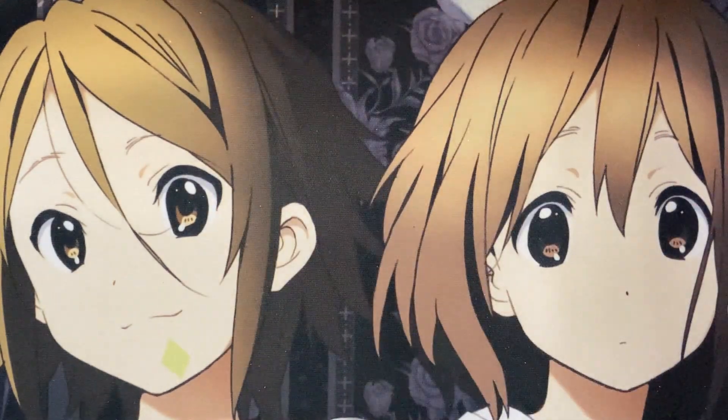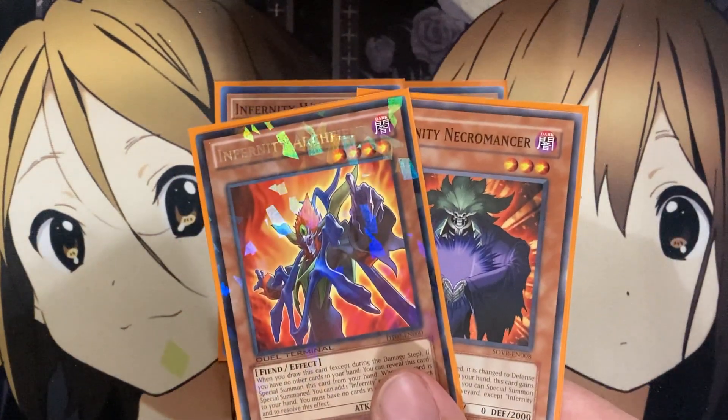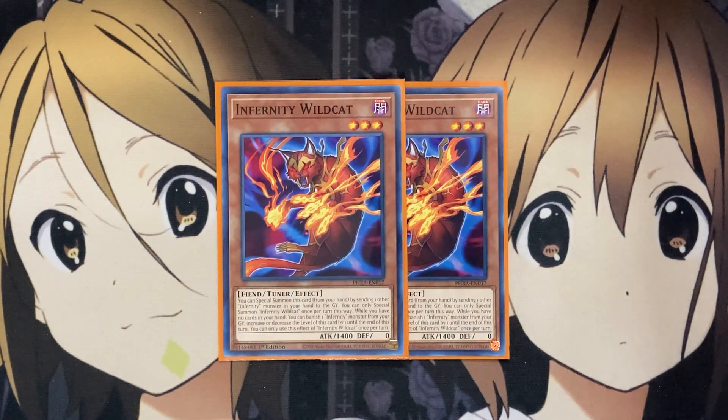For some of the new Infernity monsters, I'm running two Infernity Wildcat. You can special summon this card from your hand by sending one other Infernity monster in your hand to the graveyard, once per turn. And while you have no other cards in your hand, you can banish one Infernity monster from your graveyard to increase or decrease the level of this card by one until the end of this turn. It is a tuner monster you can rely on, and it lets you send an Infernity monster from your hand to the graveyard, setting up your graveyard for future plays.